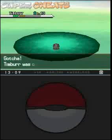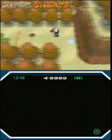Timburr was caught! And then as you're leaving the challenge rock, get the Net Ball. Back up where the nurse is, just head to the left into the forest.